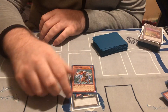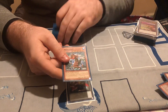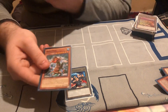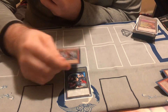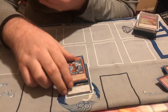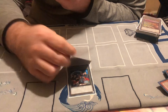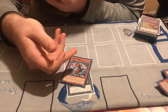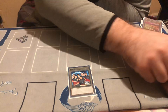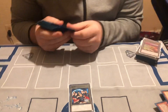And then Meremare. You can dump Meremare with the Tenyi spell or Foolish Burial, then Special it back with the Tenyi link. Go for either game with a bunch of Tenyi guys because they get big, or going first you can make Borrelsword and a Tenyi guy Linkross. Which doesn't sound too good, but in this format it's pretty solid.